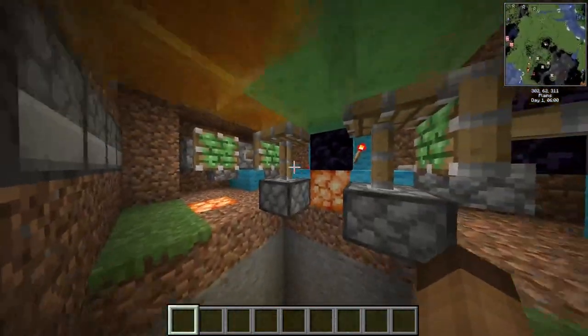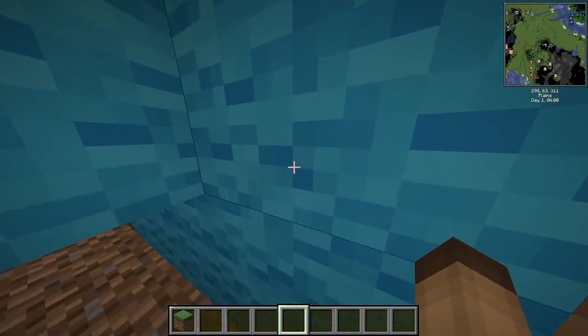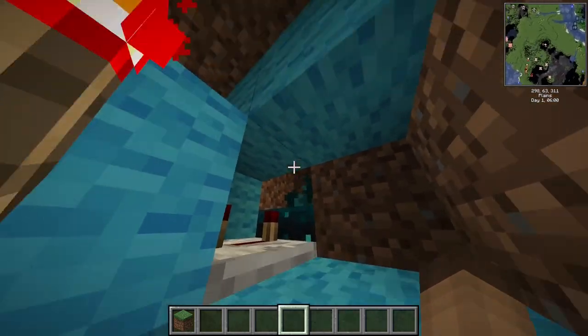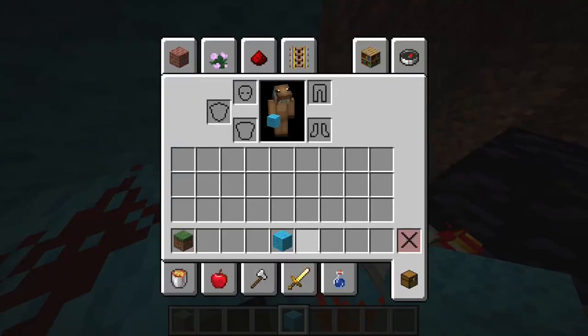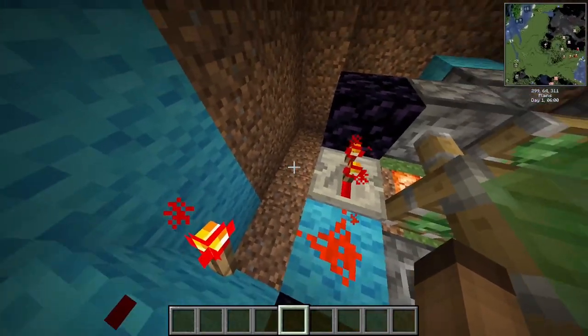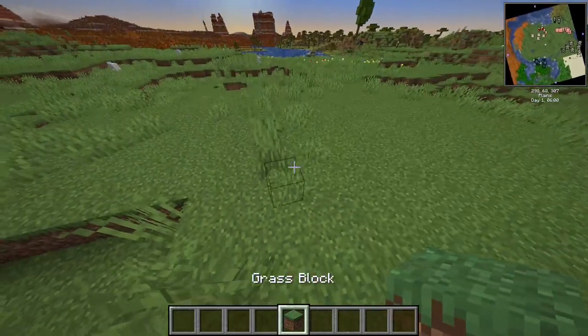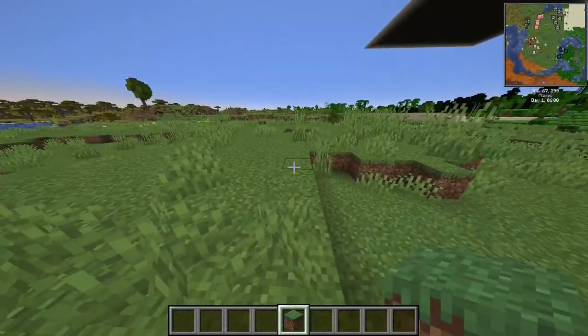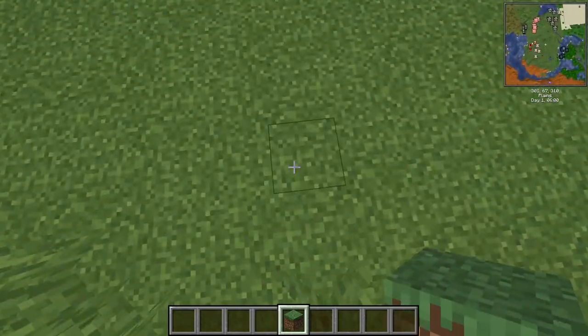Here we have a piston pushing it up, here we have two torches, and behind this we have the sculk sensor. Of course, around it we have wall — and this trap is directional, so if you want someone going from here to there, you should place the sculk sensor here.